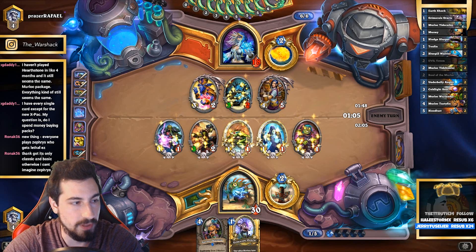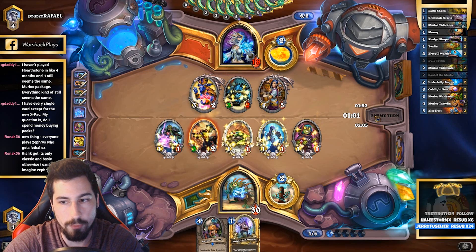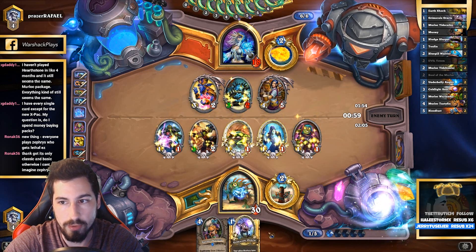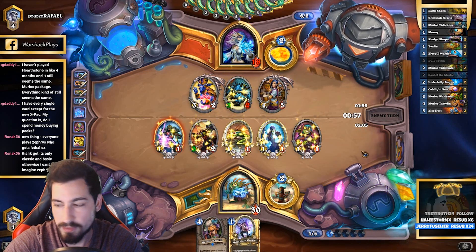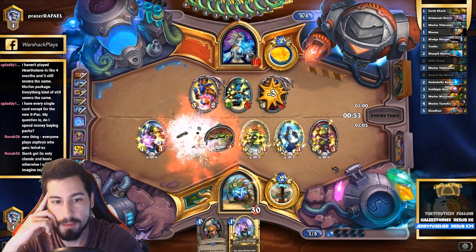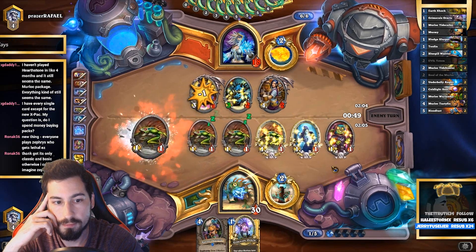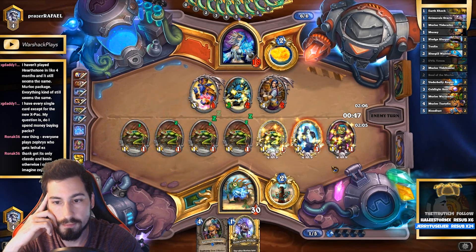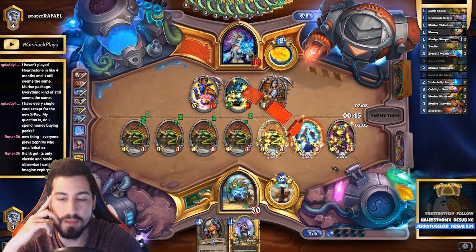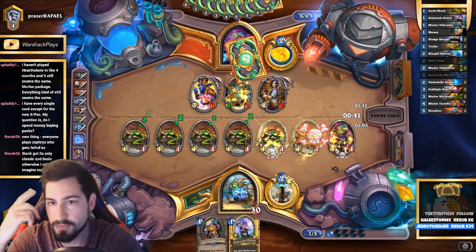We're never getting back on board at this point - he has another Crab in hand as well. But whenever we play any sort of War Leader, Coldlight Seer, Underbelly Angler... The Bloodlust play doesn't work out if he has Blizzard, but Blizzard's a one-of, so I can't play around it.